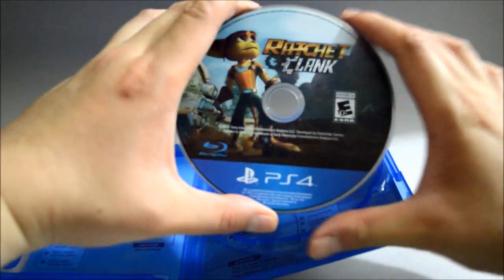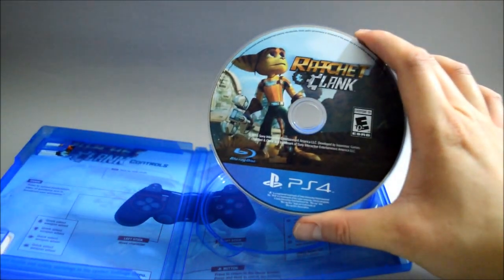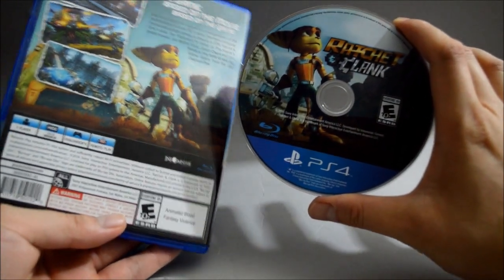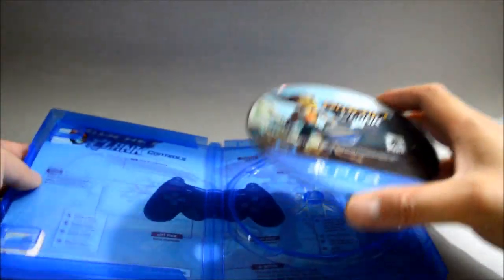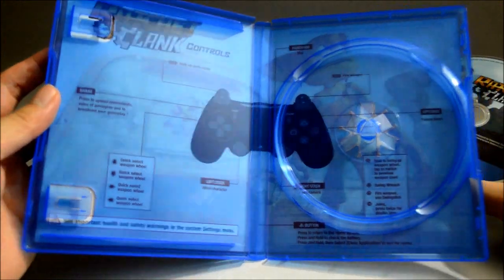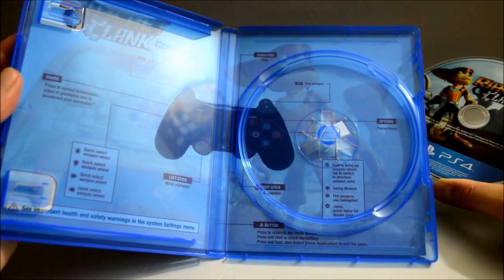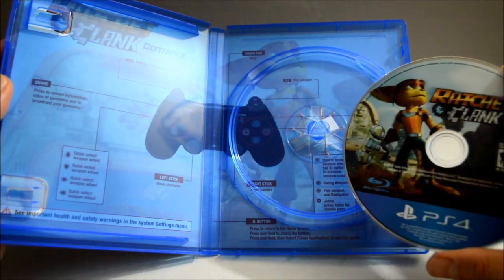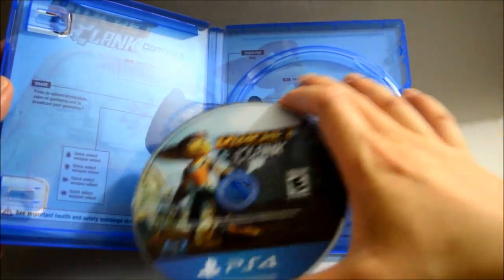Here is the game disc. We see Ratchet on it — it looks kind of like the image on the back. It seems like behind the cover there is some controls information. And it's actually the same image as on the disc, like in the background.